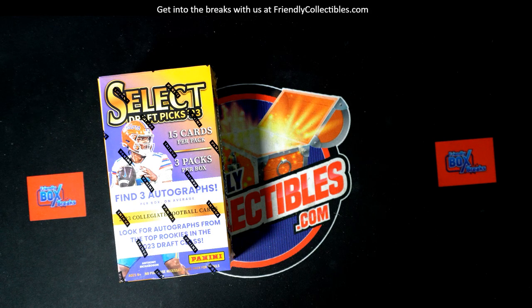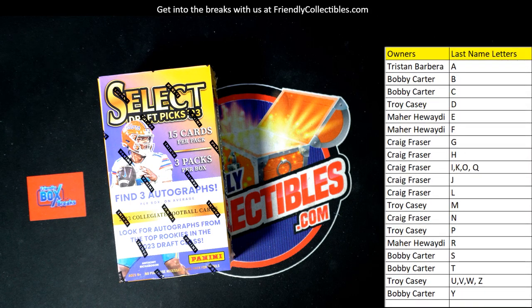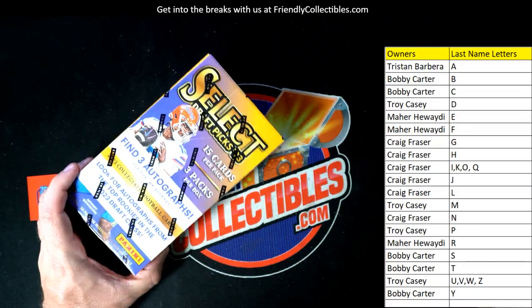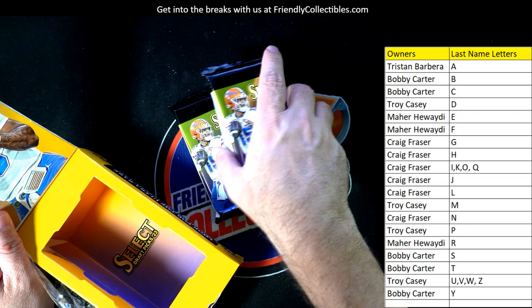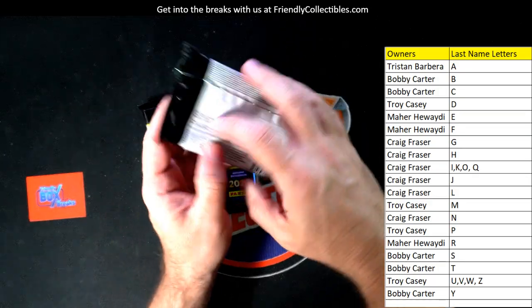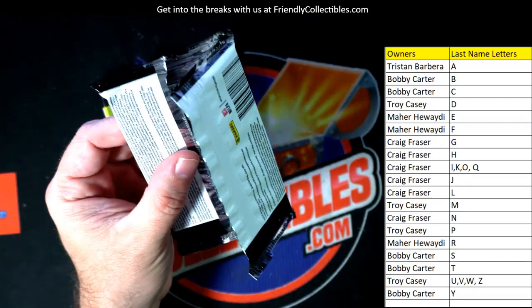We're gonna put that list right here on our screen. It's break 30 — let's see what we can get in this break! This is Select Draft Picks Football, box 103. Three packs per box, 15 cards per pack, and three autographs — should be one autograph per pack. Good luck guys, let's see what we can get out of here!